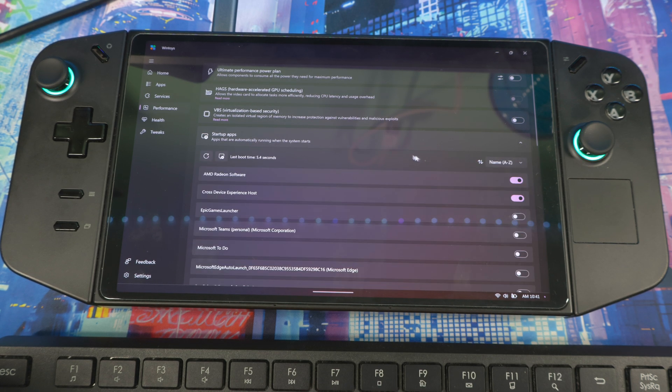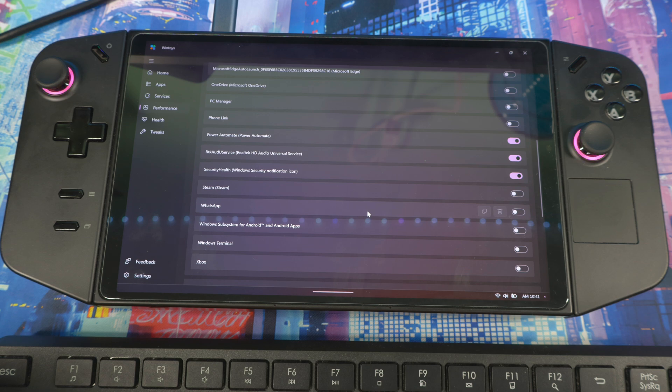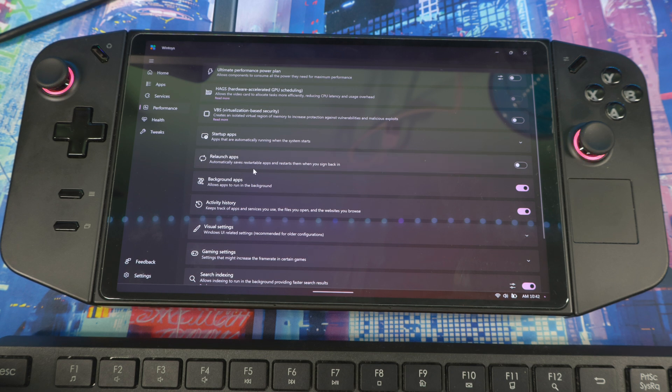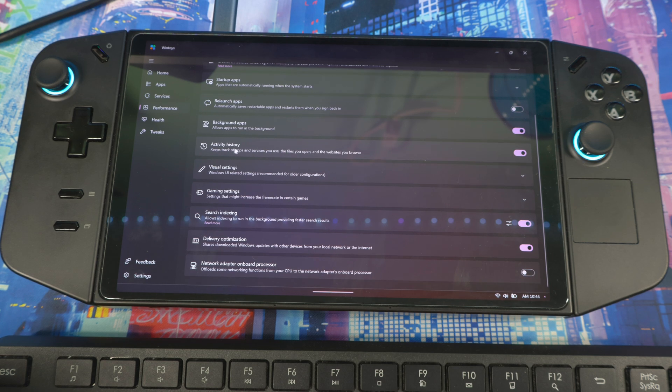Startup Apps lets you disable or enable apps that launch at boot — turning off unnecessary ones gives you a faster startup time. Relaunch Applications automatically saves and restarts apps when you sign back in; you don't need that on. Background Apps kills all apps running in the background. If you want notifications like email while gaming leave it on, but turning it off frees up more resources for your game.